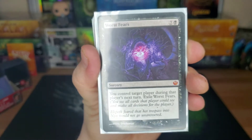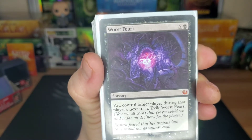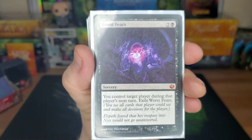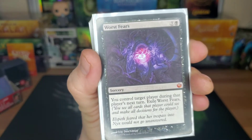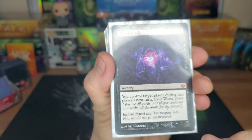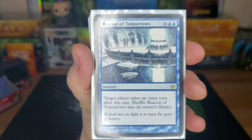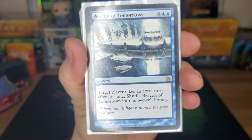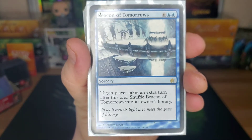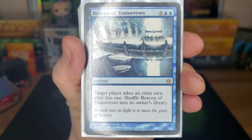Worst Fears — eight drop, you control target player during their next turn, then exile Worst Fears. You see all the cards they have and make all their decisions. You can mill them out, waste half their combo, tap all their land, and attack somebody with their creatures that are going to die. Beacon of Tomorrows — you can get into an infinite loop with this as long as you have the mana to cast it, because you shuffle it back into your library every time. Just take infinite turns and win.